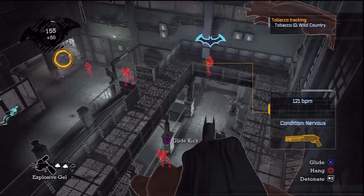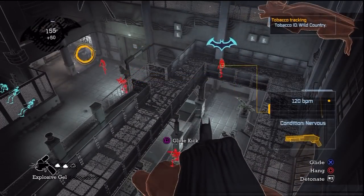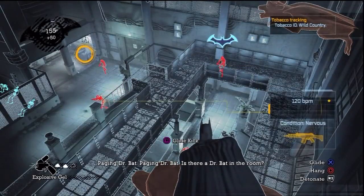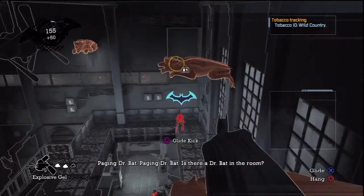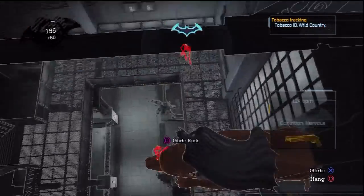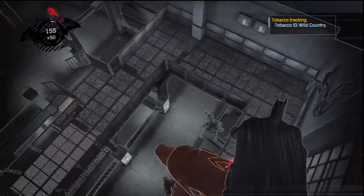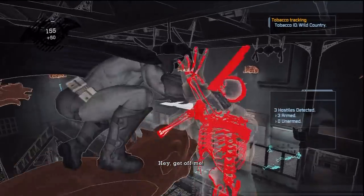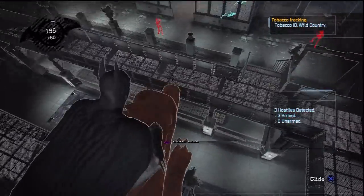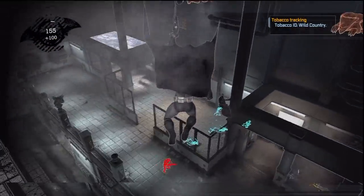I'll wait for that second guy to walk up to that area — maybe he'll come closer. No, you're going the opposite way. All right, I'll wait for this guy. Come on, keep walking dude, keep on walking. And this is why I say inverted takedowns are flipping awesome — I love them. Okay, now we're gonna make our way across.